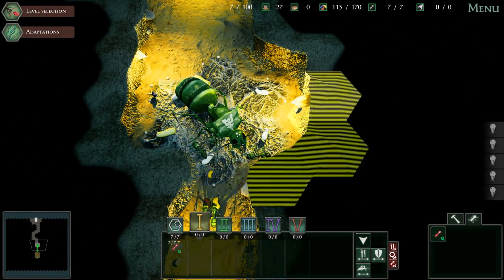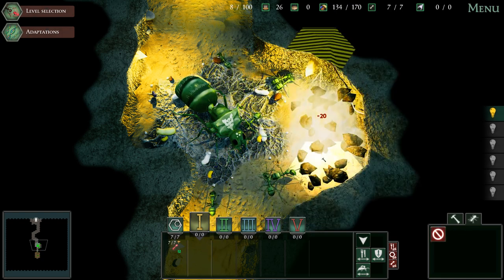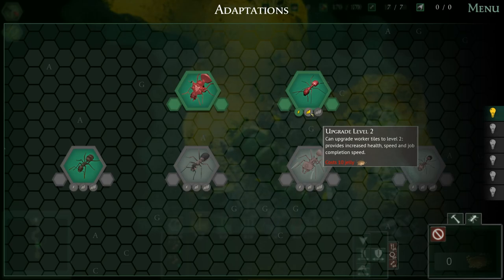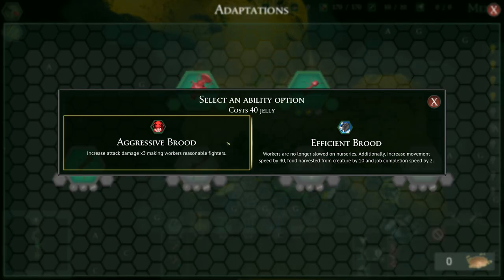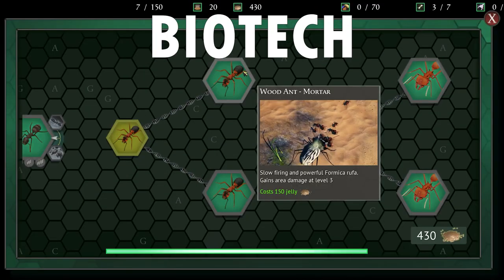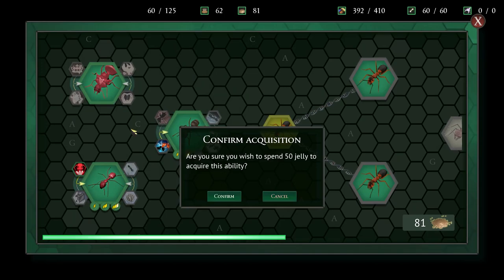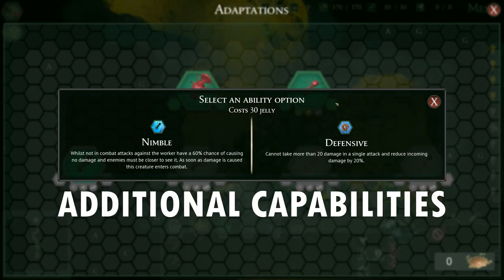When you need more space to grow the colony you order workers to dig tunnels or rooms in the hexagonal landscape. There is even tech research and upgrading of units - in this game it's more like biotech and speedy evolution, as you can spend a special kind of resources on adaptations and additional capabilities of your workers, warriors and queens.